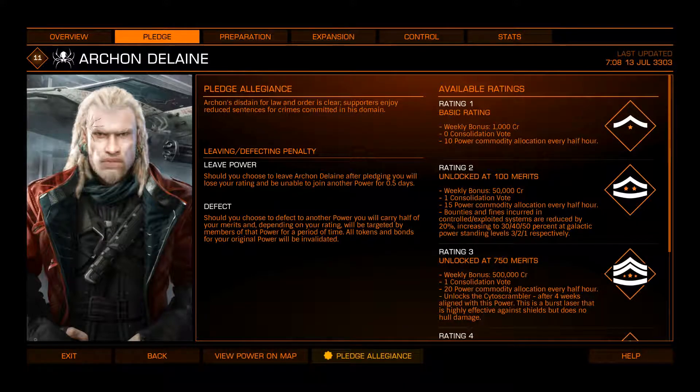Say you've moved a hundred merits, or a hundred of these commodity vouchers — every commodity gives you a merit. Now, there are other ways to get merits. You can get it through piracy, interdiction, combat zones. Basically it boils down to piracy, piracy, piracy, or mercenary piracy. Or just hauling the stuff.